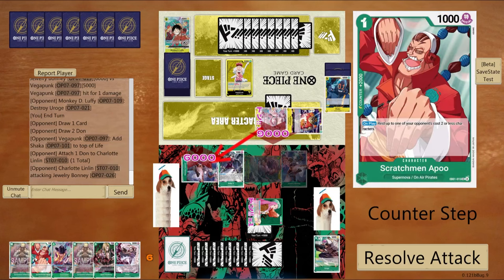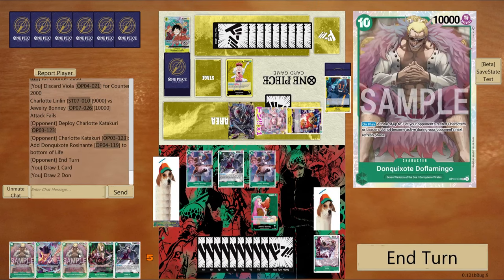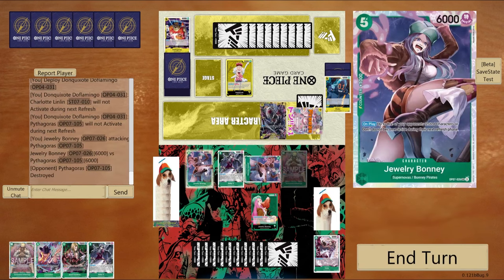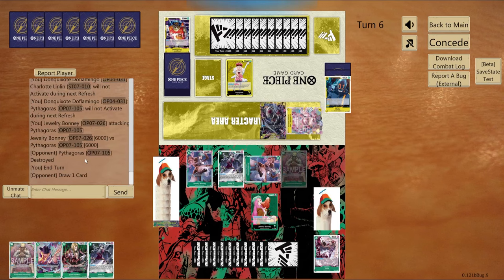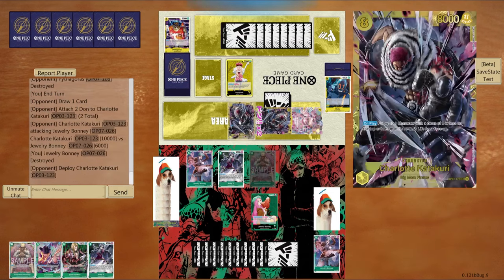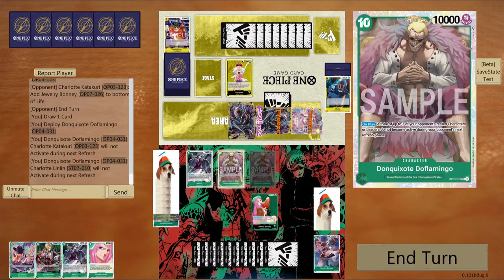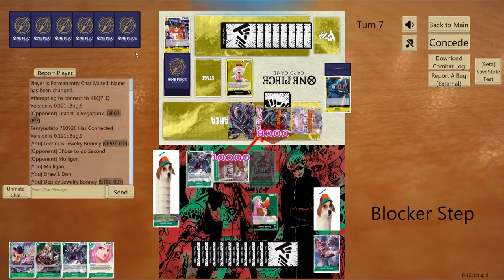He swings 9K into my Bonnie and I counter out. Then he plays an eight-drop Category, putting the Rosinante at the bottom of my life. I think I'm at about seven life. I play a 10-drop Doflamingo, freezing his Pythagoras and his Big Mom, and I just try to go for his board. I swing at the Pythagoras and he lets it die, but I don't want to give him another life so I pass turn. He swings 10K into my Bonnie, then plays another eight-drop Category, putting another Bonnie at the bottom of my life. So now I'm back up to seven life. I play another 10-drop Doflamingo and freeze his Category and his Big Mom.